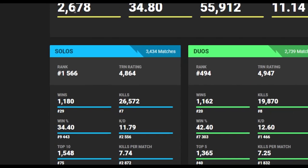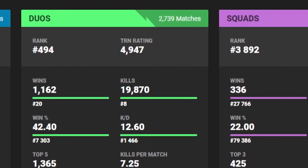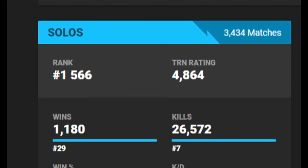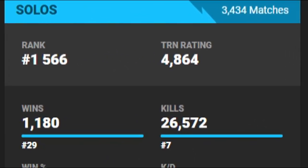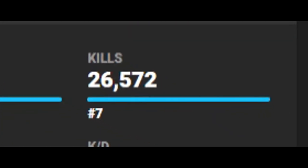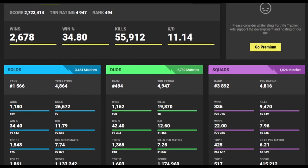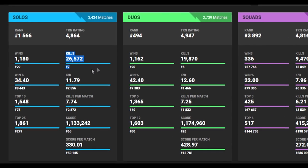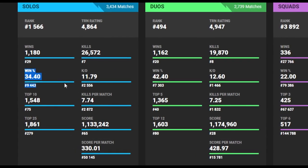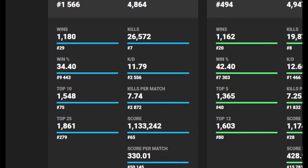Also, if you want, you can check detailed solos, duos, and squad statistics. You can find your global rank in every category. For example, for solo kills, Ninja has rank 7 in all the world. As you already understood, you can find many interesting things there — your wins, kills, kill-death ratio, top 10, kills per match, top 25, total score, and score per match stats.